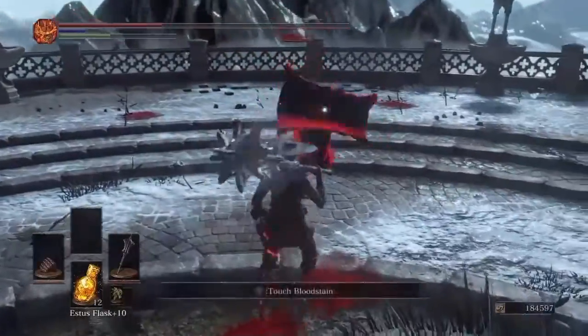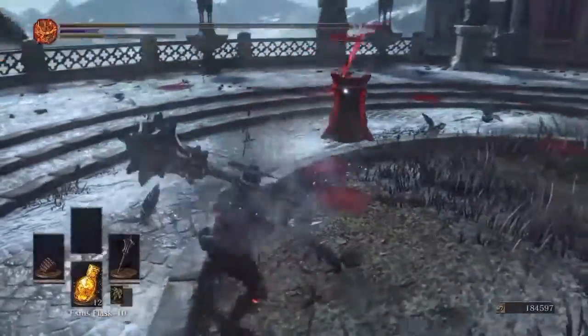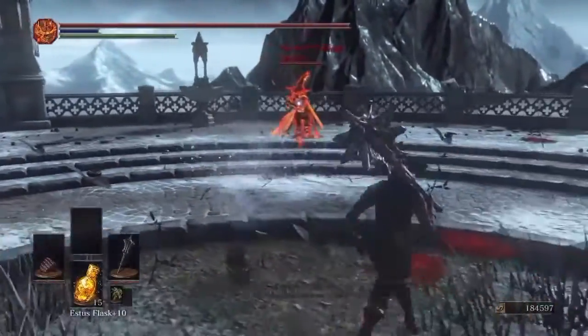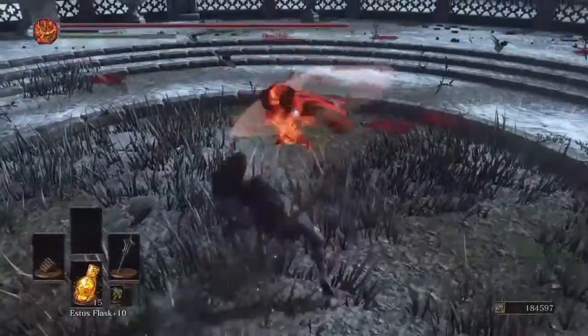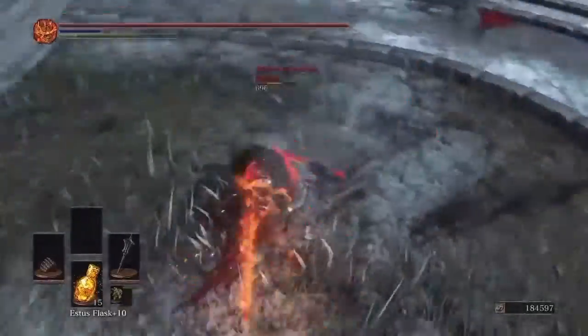But as you're seeing in these clips here, if you get a partial parry with the Kytos you're still going to take quite a lot of damage compared to getting a partial parry with the Buckler or Parrying Dagger.